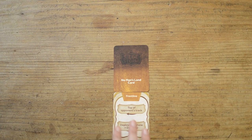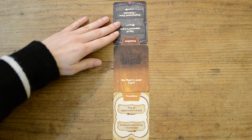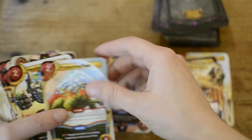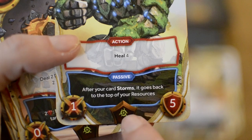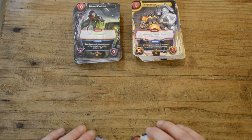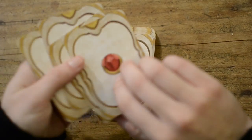To start, both players set their frontline cards and the no man's land card in the center of the battleground. For your first games it's better to divide the cards of each deck and use only the ones with the green symbol on the bottom edge of the cards, leaving the white ones out. Once you get confident with the rules, you can use the full deck.